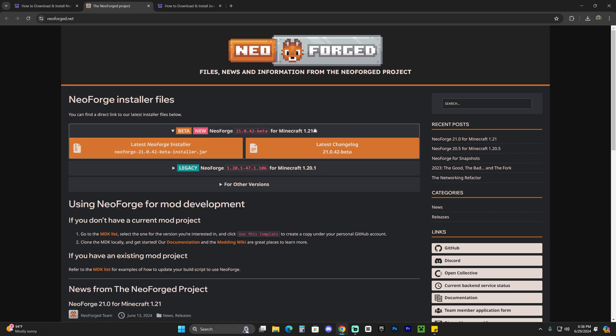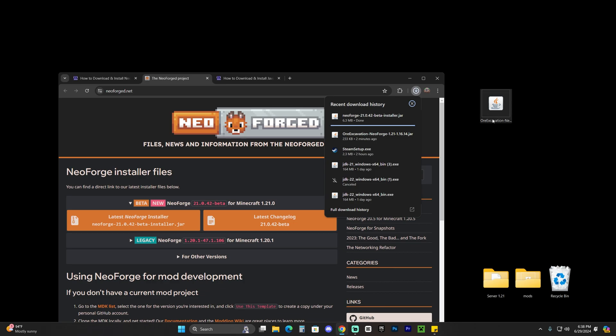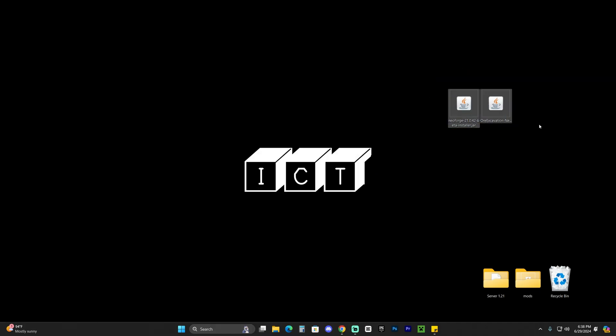As of right now, you can just download the latest version, 1.21, by clicking the latest NeoForge installer button. Once it downloads, just like we did with the Ore Excavation mod, go ahead and drop it onto your desktop. The mod installer has now downloaded and we're ready for the next step.